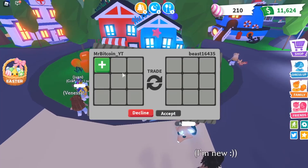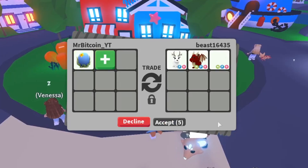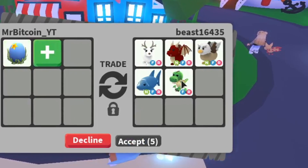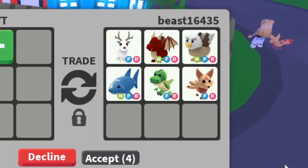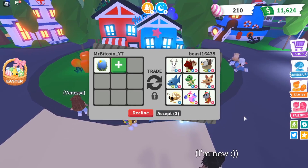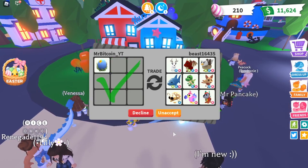Here is our second person — let's see if they will take a free ocean egg. Exactly like I said, they're trying to trade for my frost dragon by putting all this stuff in for the ocean egg. I'm just trying to give you an ocean egg. Now they're going to decline when I accept — watch. Exactly, they declined. You don't want a free ocean egg?